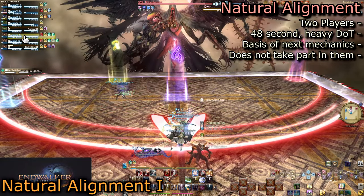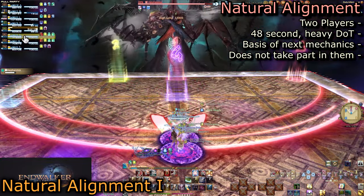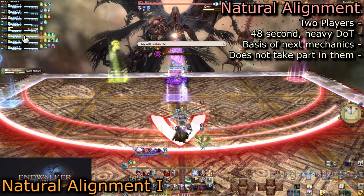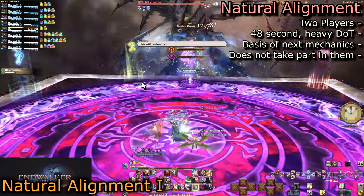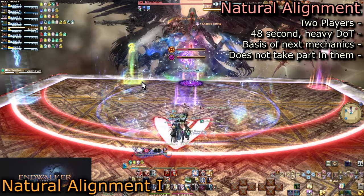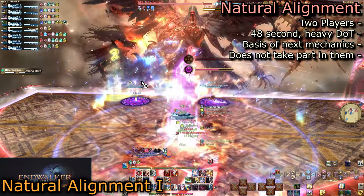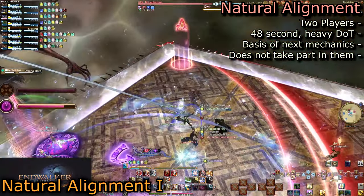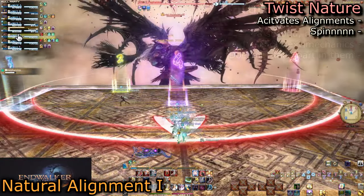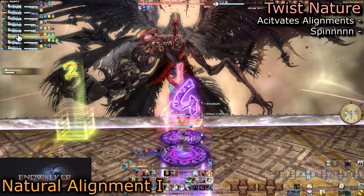Natural Alignment is the first major mechanic, marking two players with the Natural Alignment debuff based on role — DPS or support. These players will have purple marks under them and are the basis of several mechanics to come, but will not partake in any of them. If they take any mechanic damage, the raid will wipe. Instead, they get a heavy bleed of nearly 20k a tick for 48 seconds. Have both of these players run up the middle of the arena and stand in front of the boss, away from the party.